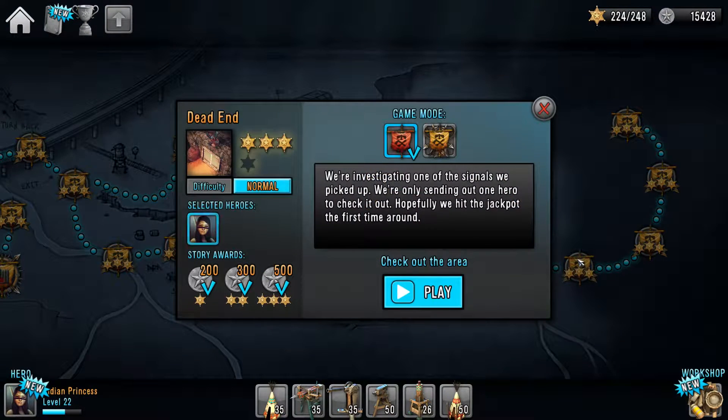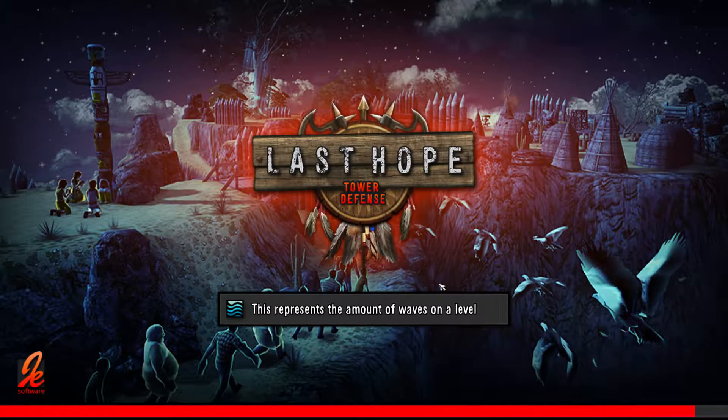Okay, hello. Today we're going to have a look at the Last Hope Tower Defense level of Dead End. It's probably the level that gave me the most trouble getting to three stars, but I'll show you the way I've figured it out and hopefully it helps you.